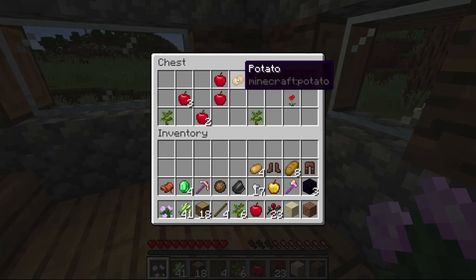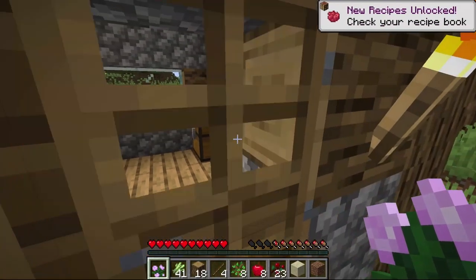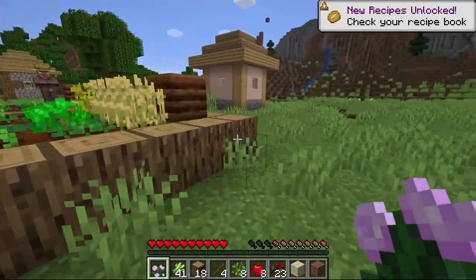Excellent — some more bread, some potatoes, some saplings, and apples. Those are awesome. A book and a poppy — not as required, but it works for me.